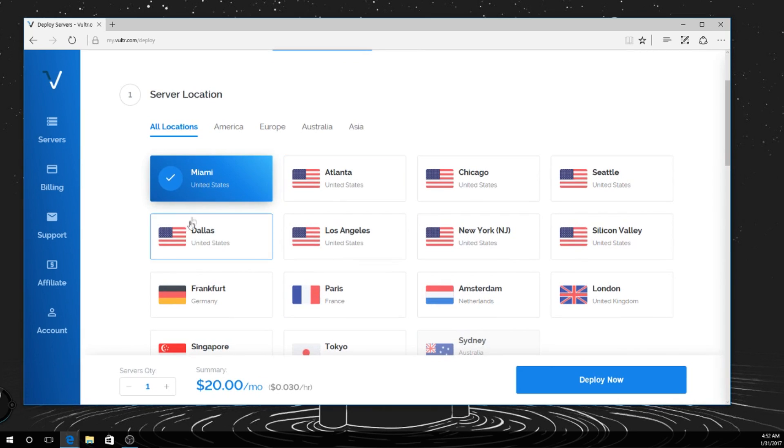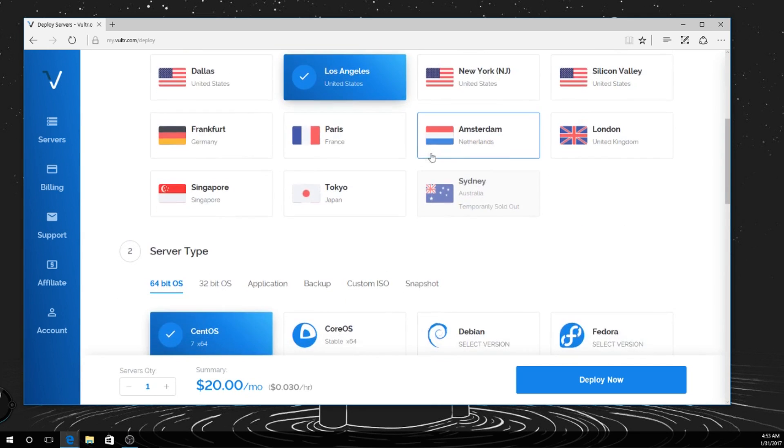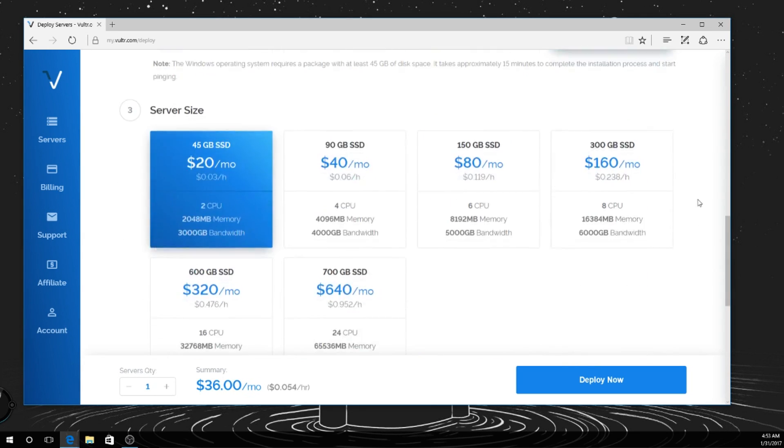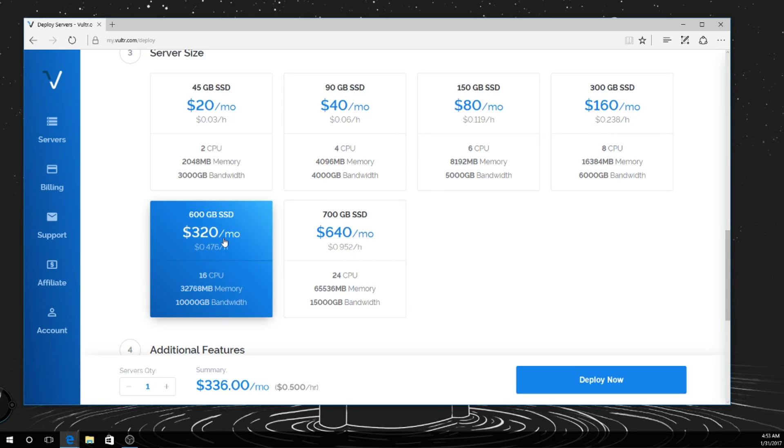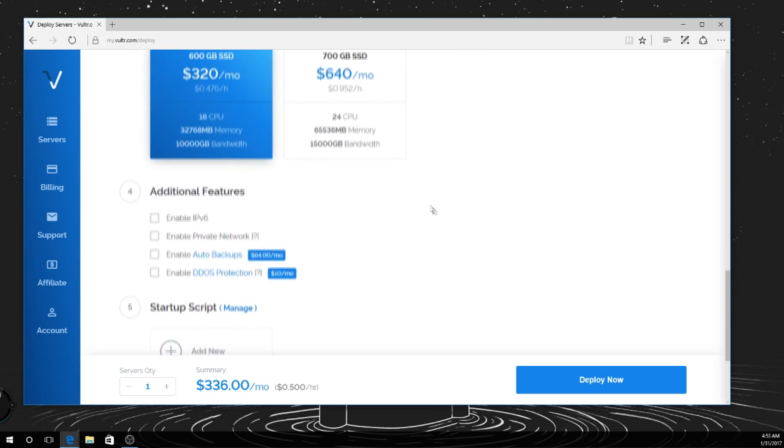I usually just choose like any one of these honestly, wherever I can get my proxies at. I'm probably going to use Los Angeles, Windows. This one's a little different. I don't think it really matters which one you use, but always use whichever one's like the best one. I'm not trying to pay a dollar an hour, so I'm probably going to do this one.